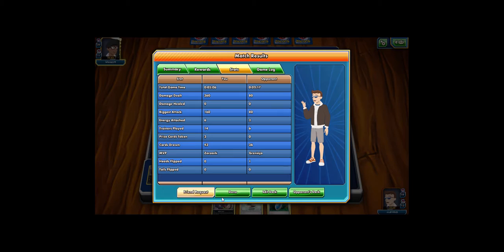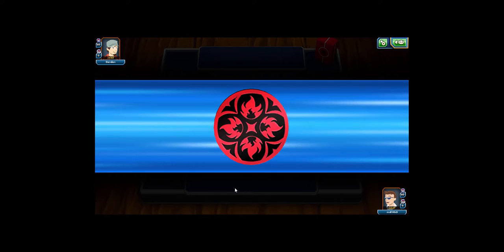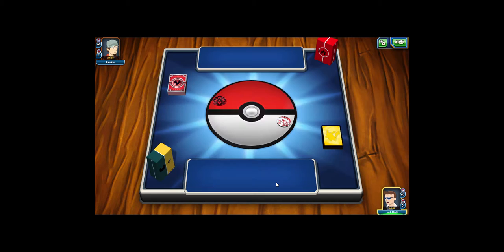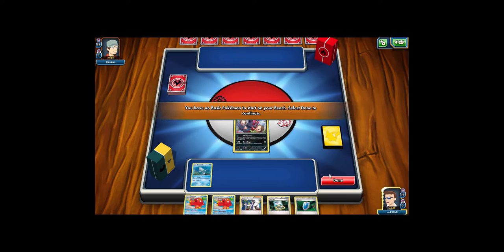Now I'm into the next match. My opponent's playing Fire and Water — could be a Volcanion EX deck or Delphox Break, the two most popular Fire/Water decks. With Delphox Break it would be paired with Octillery. Volcanion is both Water and Fire. My opening hand — I don't really want to use Sycamore because getting rid of two Octillery would be annoying.